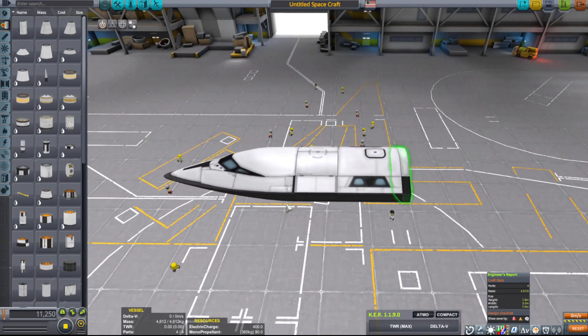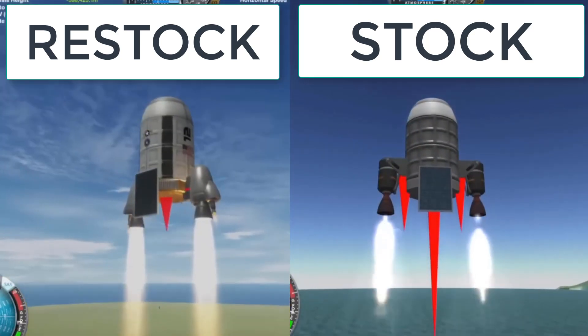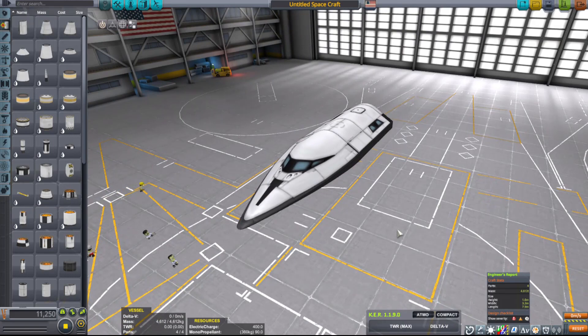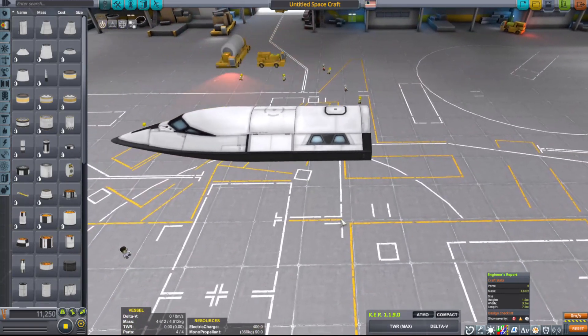It changes a lot of the way the parts look, but sadly I've also realized and found out the hard way that it also changes a lot of the parts' drag boxes. Restock is a beautiful mod — if you're just in it to make beautiful things, then go ahead and keep making beautiful things. But for me personally, I like to keep it stock so that if anybody's following along they can actually recreate what I'm making, and that's one of the reasons why I took Restock off.